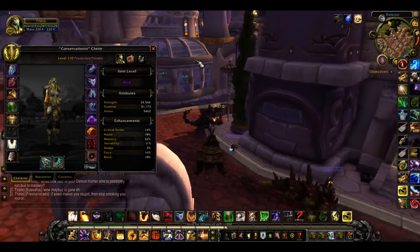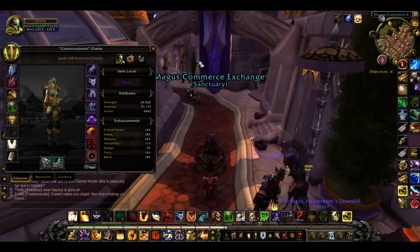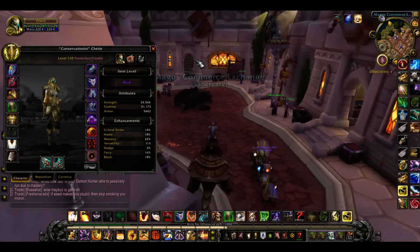Hey everybody, it's Mark Olin today. I just want to let you in on something real fast. So with 7.1.5, we've got a new shoulder enchantment called Boon of the Builder.